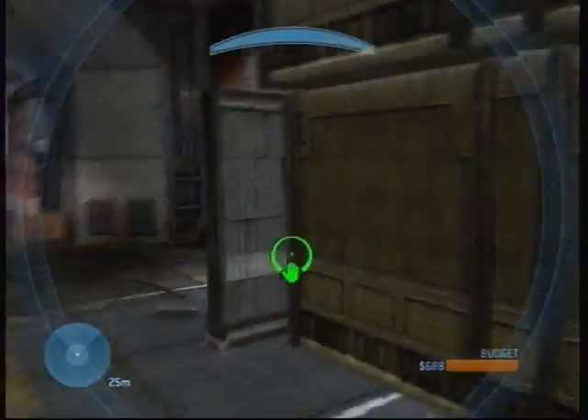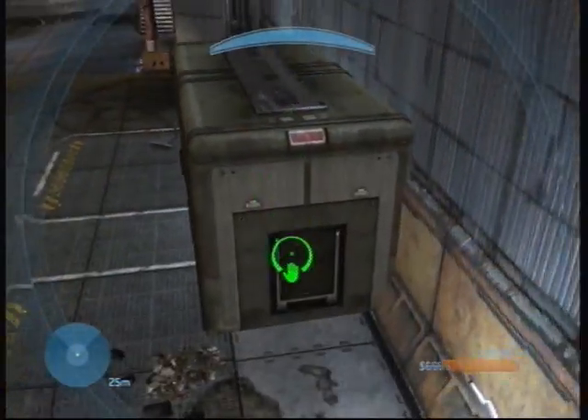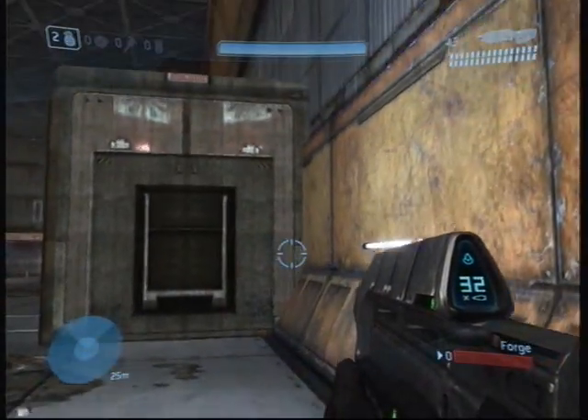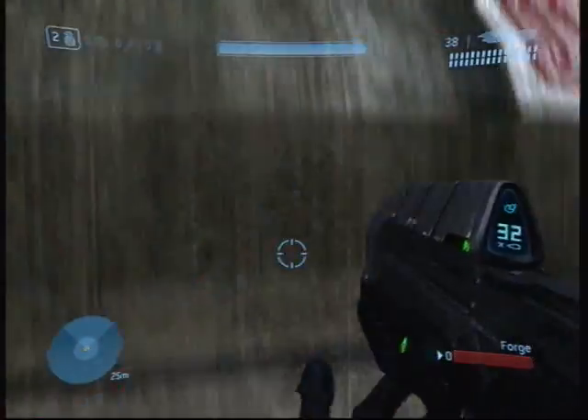When you think it's in properly, just delete all the doors and delete everything around it. Then you should have yourself an object fused into the map. As you see, it's done pretty well.